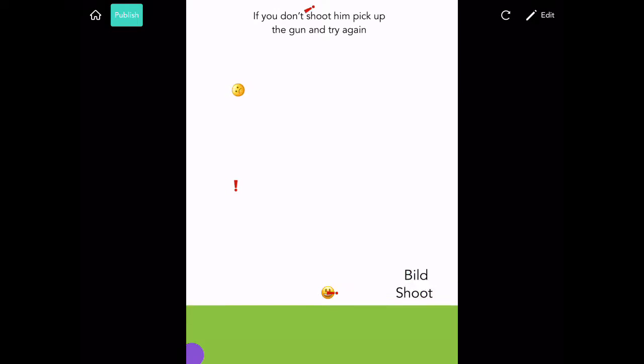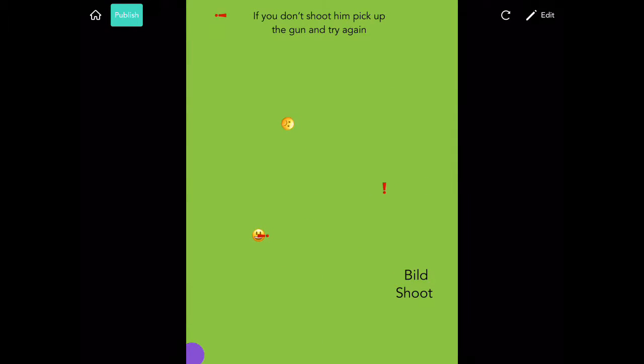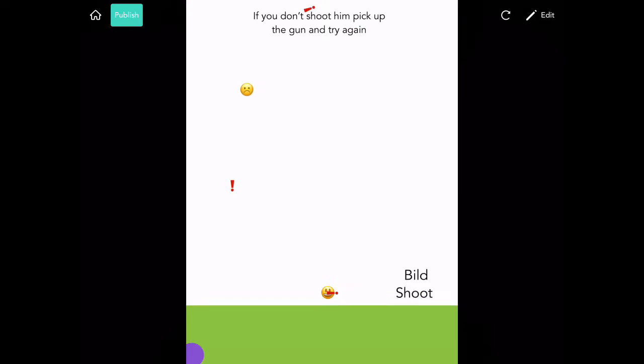So this is just a game I created. If you touch the bullets, the storm goes big and the storm is in the corner. You can also build, and you're trying to shoot that guy.